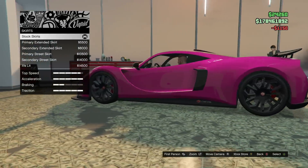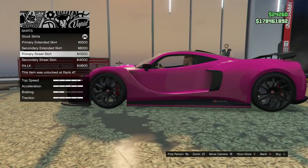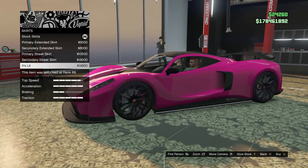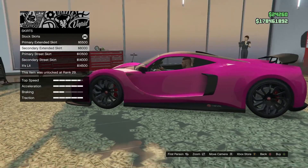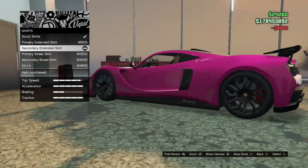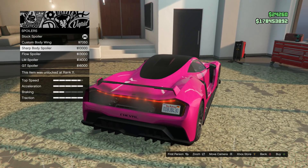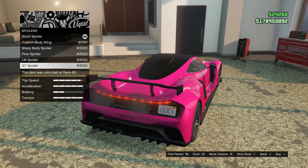And we'll choose a cool secondary color. As for the skirts, we can go with the primary, secondary, or the primary street skirt — it just adds an extra little lip on there. And then there's the 'it's lit' skirt, which we are definitely not doing. Maybe just the secondary extended skirt, since we got secondary color accents on the car a lot already. Spoiler — we got the custom body, the sharp body, the flow, the LM, and the GT spoilers.